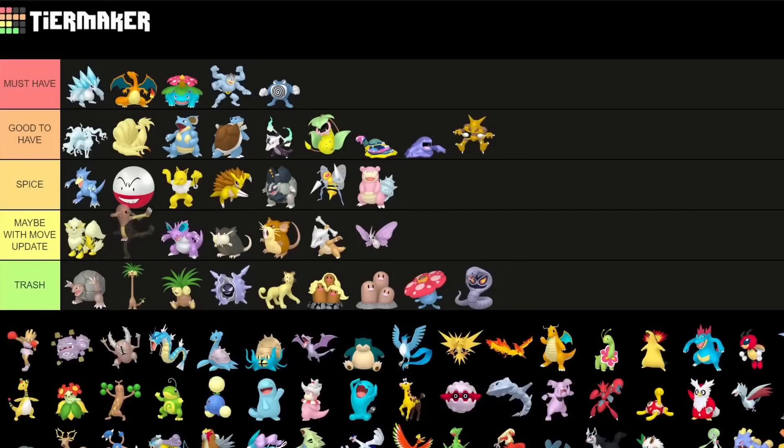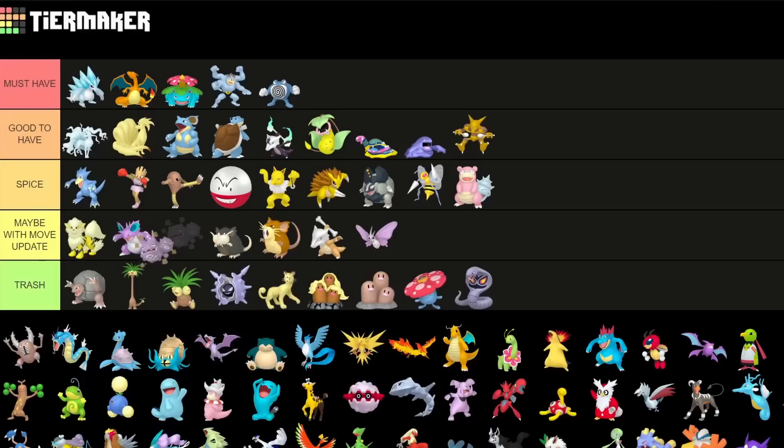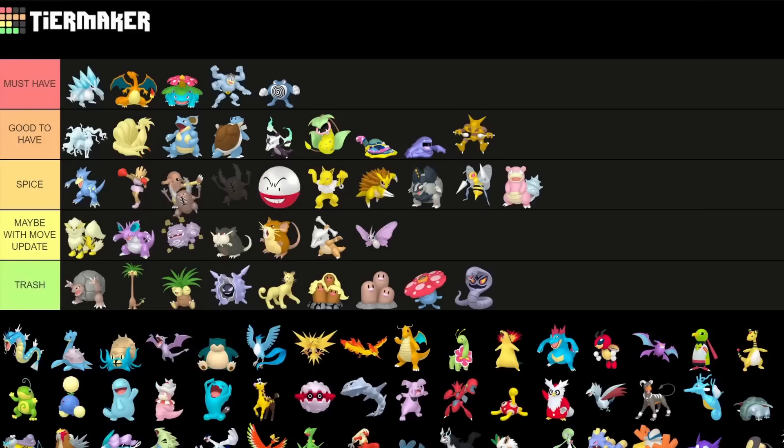Both Hitmons are Spice picks for Great and Ultra League — neither are really that great but neither are really that bad. Shadow Eevee I didn't even know was available, but I'd put it into maybe with a move update since the stats are fine but it needs a better fast move and charge move. Pinsir is cool — especially for raids it's one of the best bug type raid attackers, so if you want to power one up it's totally fine for raids if you need Bug typing, and for Great and Ultra League it's a spicy pick.